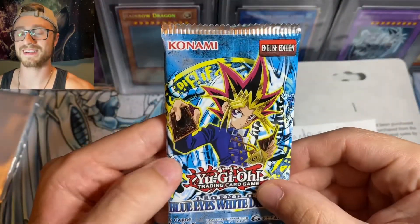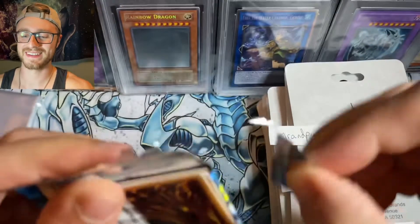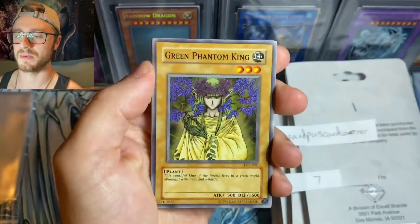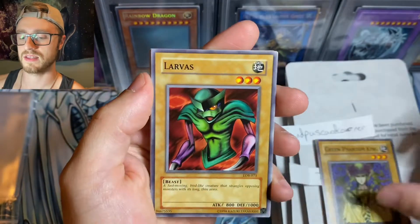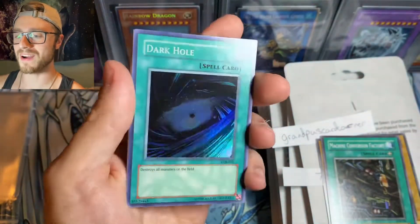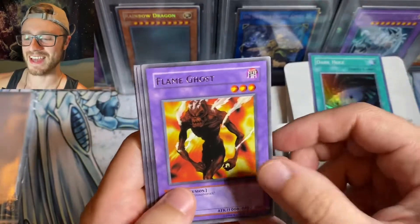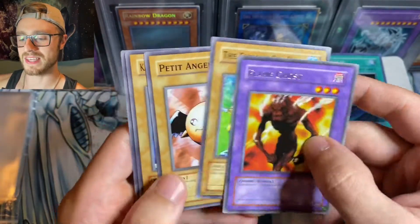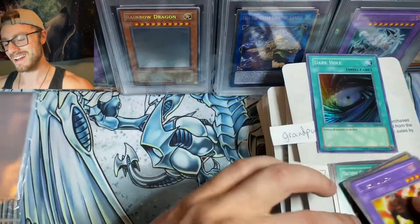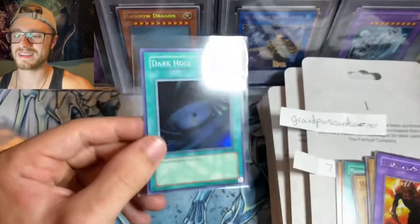All right, try not to fumble the LOB pack. Let's see what we got. We got a Green Phantom King, Larvas, Machine Conversion Factory. Starting off with a super rare — we got a Dark Hole from LOB! Let's go, I'll take that. And we got Flame Ghost, the Furious Sea King, Petite Angel, Kagamusha the Blue Flame, and Hard Armor. Starting off with a freaking super rare from LOB!